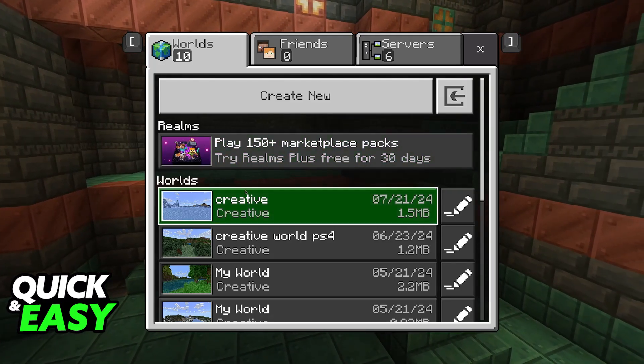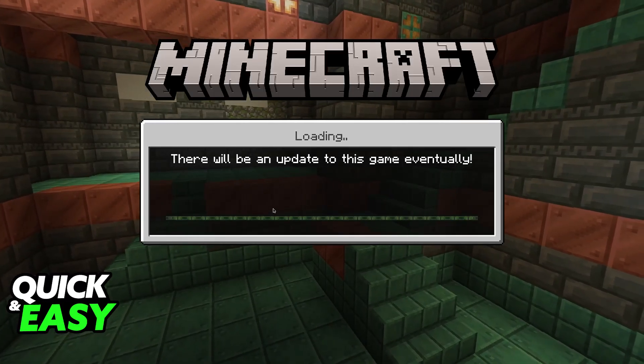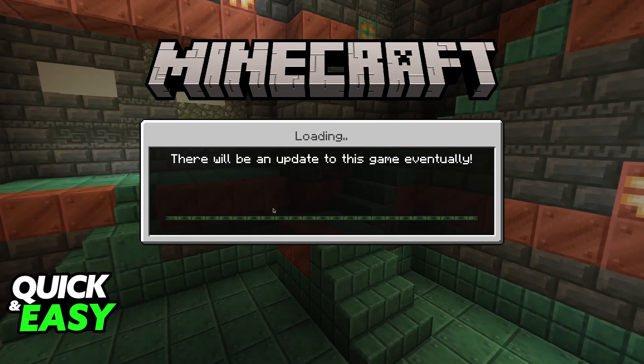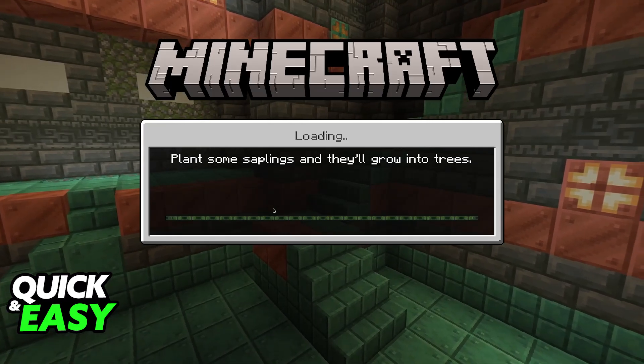Once you go over to your worlds, just choose the option to play on any of them. You will load into the world immediately. Something I need to make very clear is that this is only going to work if both of you are on the same network.